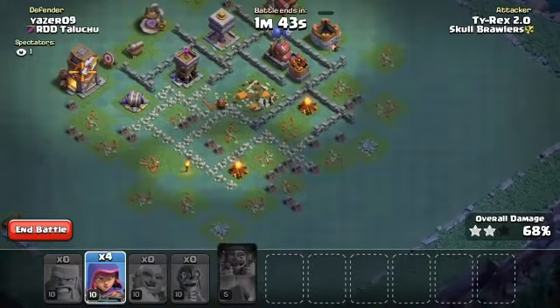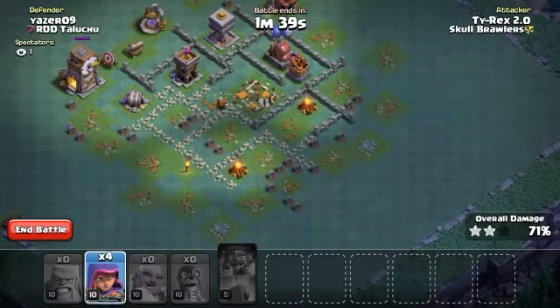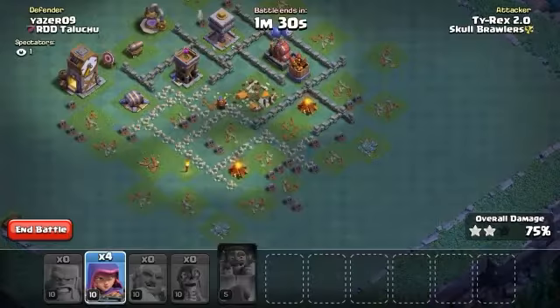Maybe possibly get that crusher. I'm also going to drop a sneaky archer down here on that double cannon, and one on the clock tower as well. Just got one taken out by the crusher, and another one by the double cannon. I'm down to four now.